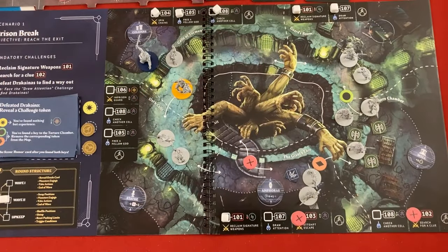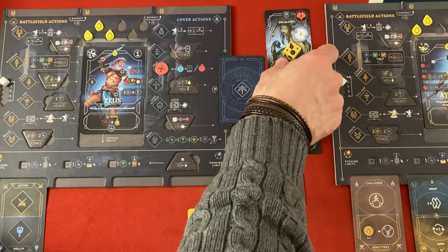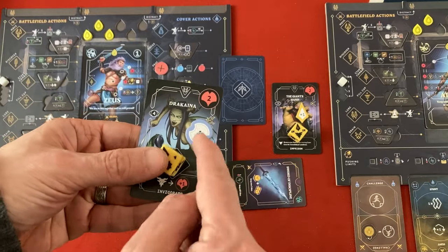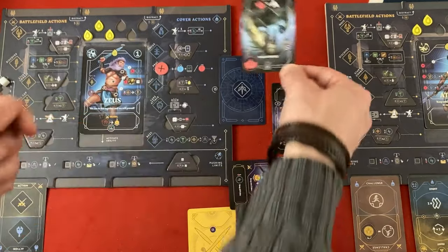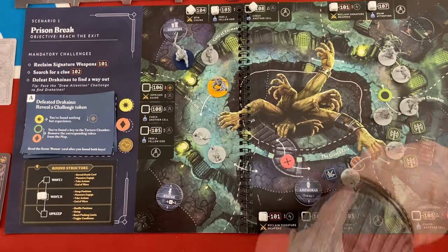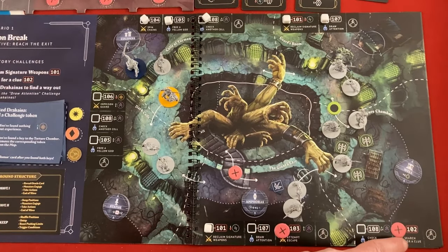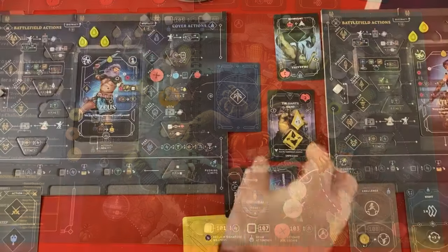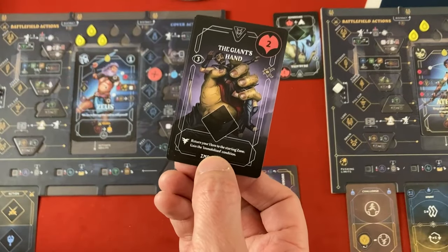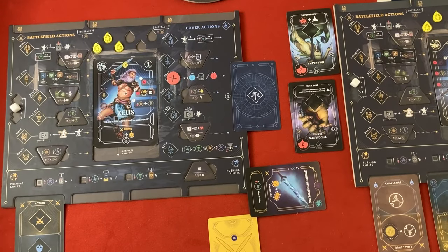Athena's done. As a bonus action, let's resolve all of our combat. The Drachyna takes two damage, which is all we need - we block her hit, she's just defeated. We rifle through her pockets and find the diamond key. The path to the torture chamber is now open. As for the giant's hand, we defeat it, but it says return us to the starting zone and we gain the immobilized condition again. But Zeus has now defeated two enemies - halfway to getting rid of one of those spawn tokens.